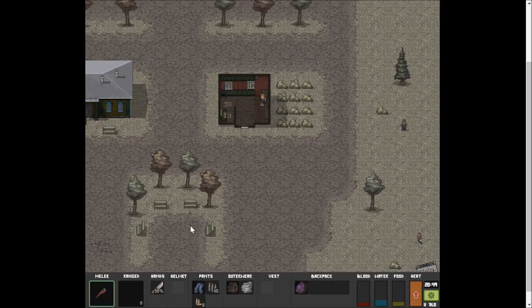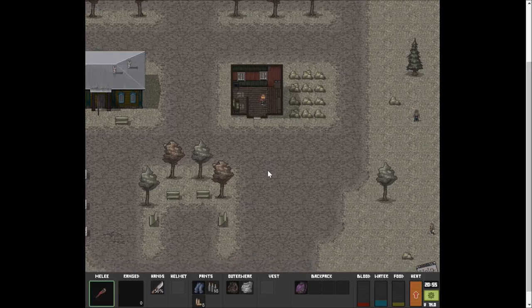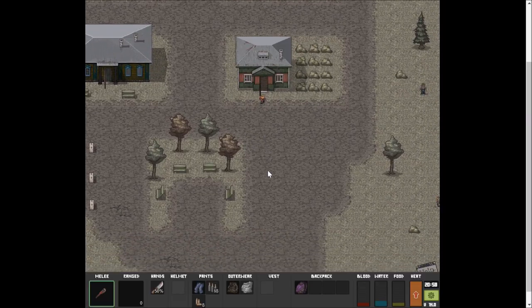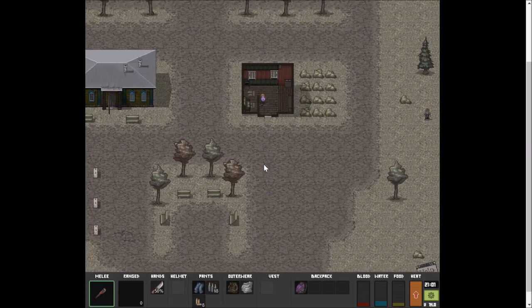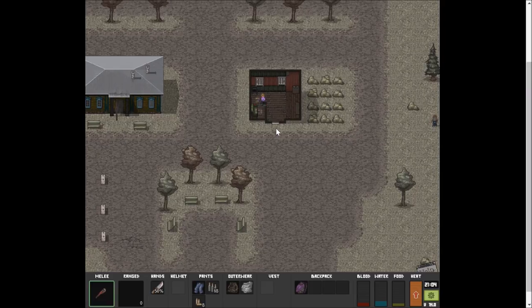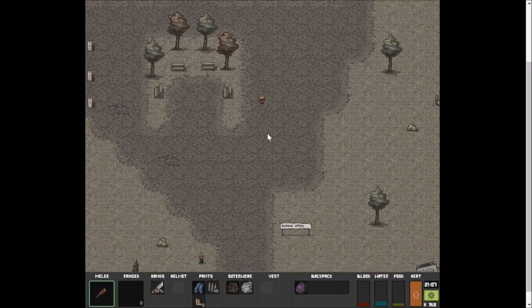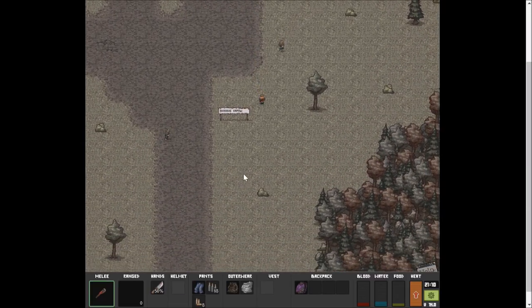Let's go into this lovely little home. What is this? It's a butcher knife - I'm gonna hold on to that. The butcher knife is 50%, that other weapon is 100%, so we don't need the butcher knife. Can we watch TV? No, no watching TV - that's a shame. Can I sleep on the couch? No, I don't think I can do anything with the couch.